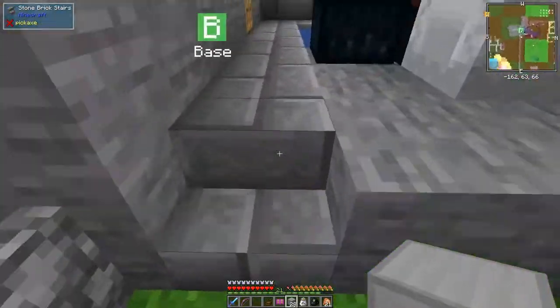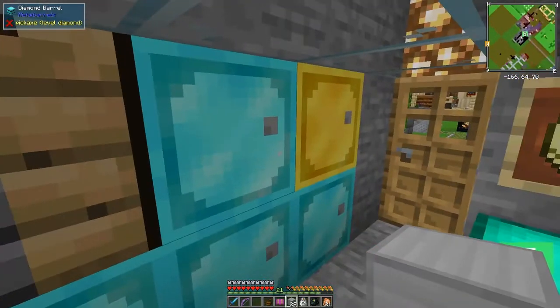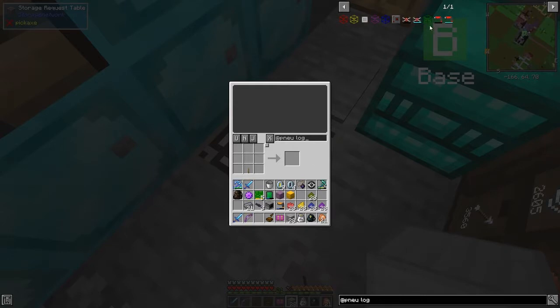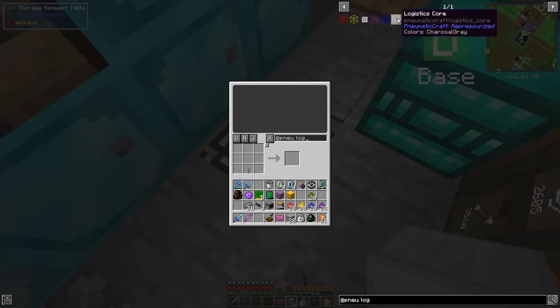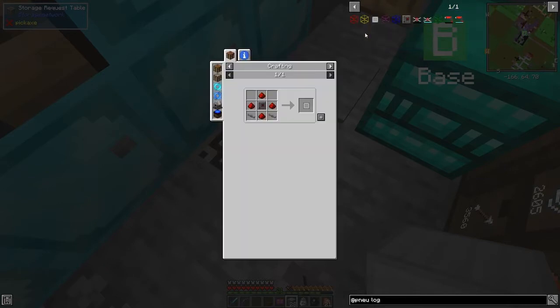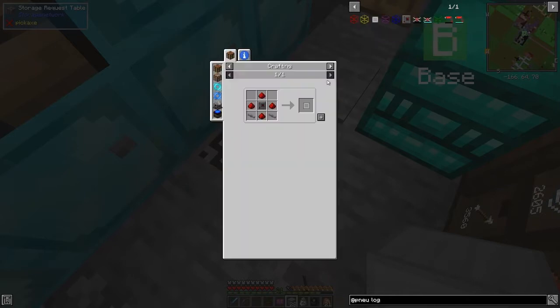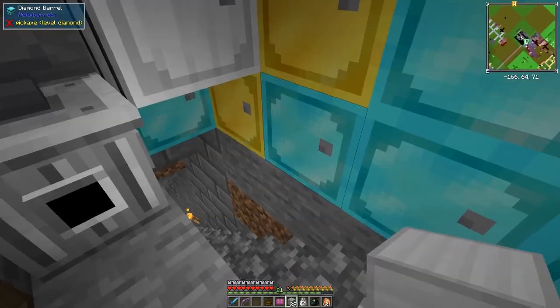So let's get on with the bits we need for logistics. Logistics, if you don't know, basically means moving stuff around. So what we have here - I'll put it on the charger so it's charging up - we've got logistics drones, a logistics core, logistic frames, and a logistics module. The logistics module is actually the first thing we need. We also need to make some more pressure tubing. I'm going to use the purple glass because why not.